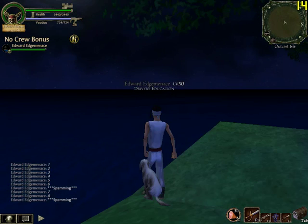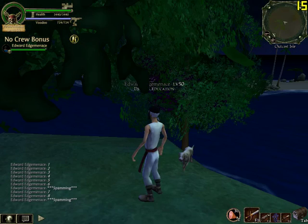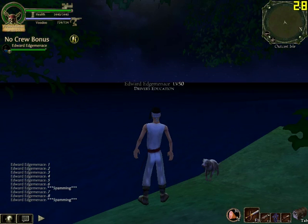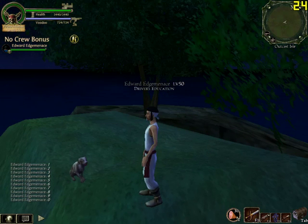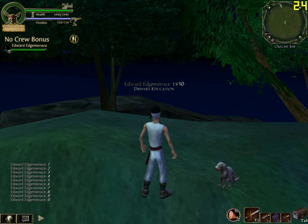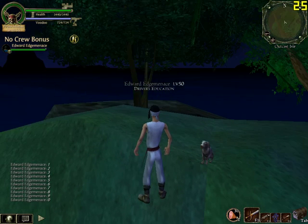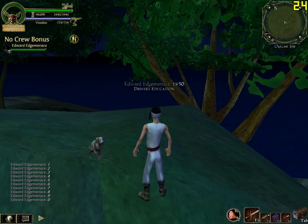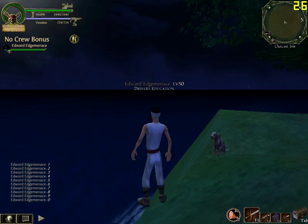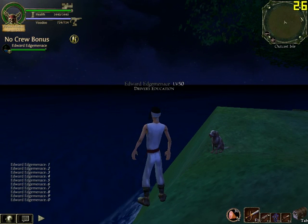I'll just slide over using Q and E, right height — backwards is down, forward is up. And the doggy turns to face me. If you're here with other people, just remember that it's eye of the beholder, so the dog is facing that person in their view, and facing you in your view. The dog wags his tail there and turns.